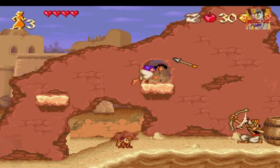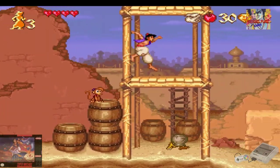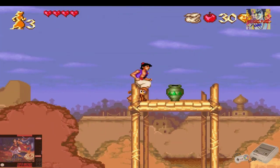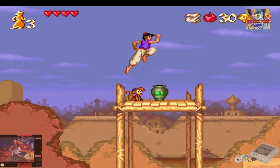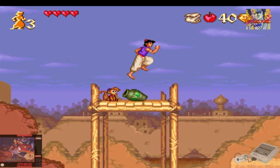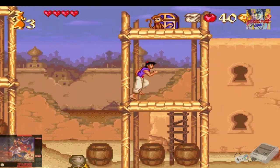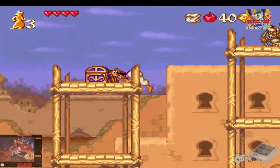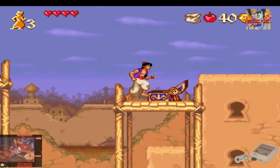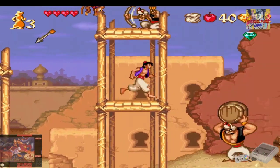Bueno, vamos a volver a la versión de Super Nintendo. Acá ya estamos otra vez en la de Super Nintendo. Ahora que pasé de la de Mega Drive a esta, esta me parece un poco lenta en cuanto a la jugabilidad. Pero es un juego totalmente distinto y tiene muchísimos más colores. Aparte de esto, nos podemos trepar así — este es cual Príncipe de Persia, nos podemos ir trepando de los objetos.